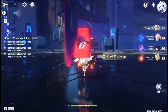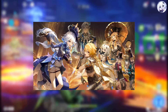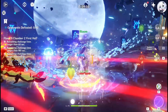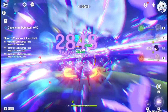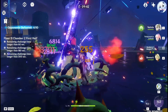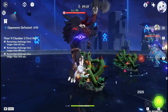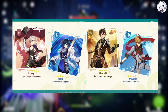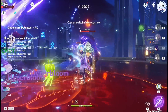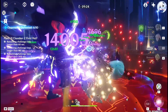Genshin Impact players can expect to earn many free primogems in the upcoming version 4.0 update. The next patch will be released on August 16th, and players will be able to go to the long-awaited region Fontaine. In the recent special program livestream, the developers revealed all the upcoming content, and as usual there will be a couple of events, each rewarding a decent amount of primogems. The banners for version 4.0 have already been announced — Lini, Yelon, Child, and Zhongli will get their reruns. So players might be wondering how many primogems we will be able to get from version 4.0, and that's why I have calculated it for you.